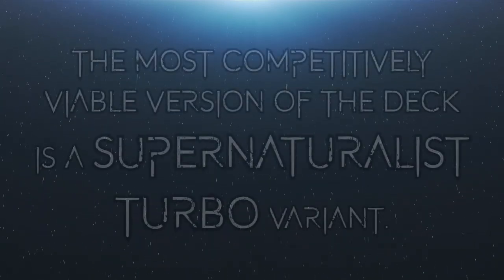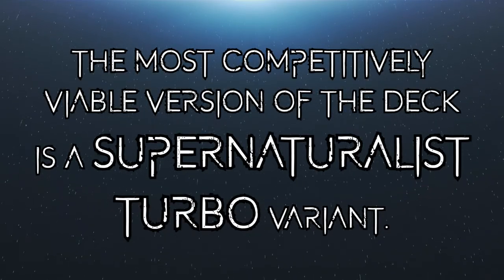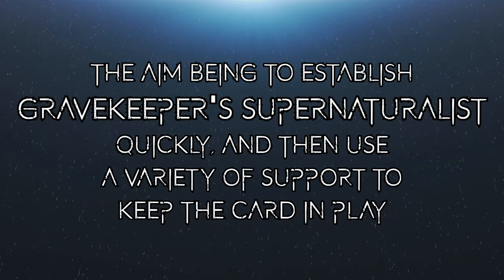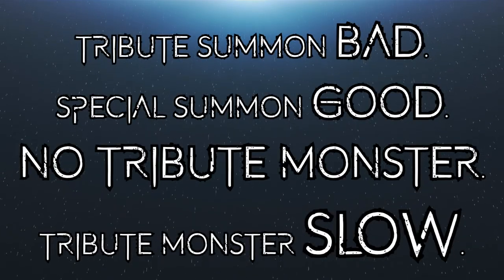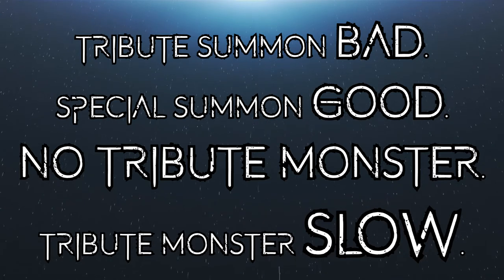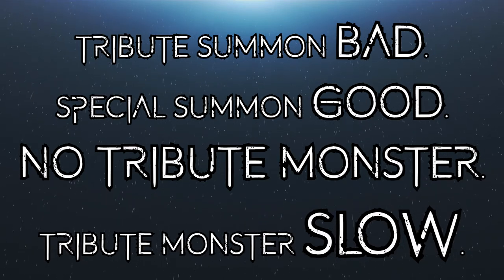The majority of Gravekeeper's builds operated with the intention of being as competitively viable as possible will usually opt to go for Supernaturalist Turbo, with the focus being on establishing this fusion and protecting it using a variety of support cards to control the board and gradually crank the pressure up on the opponent. Most decks will not run the tribute summon Gravekeepers anymore — the modern game has become too quick for them, though they can be effective once summoned. For a deck that can already be quite slow, we'd usually opt for cards that help maintain the advantage we work particularly hard for.